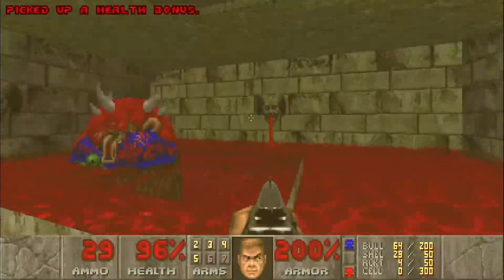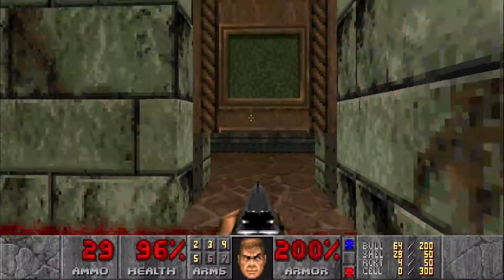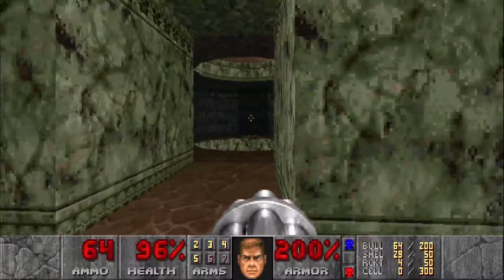We'll get a radiation suit to rise up — we don't really need it though so we're just gonna leave it. We're gonna head over here; in that pit there is a pain elemental, so let's wake him up.